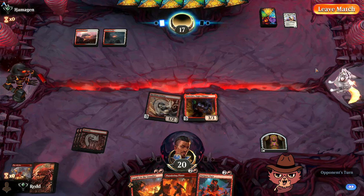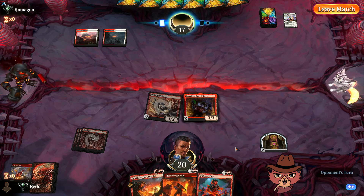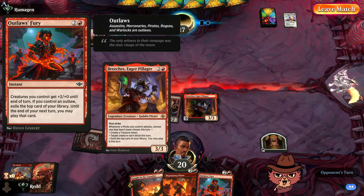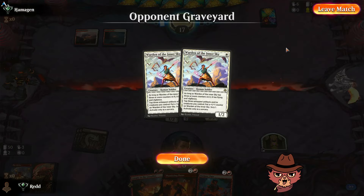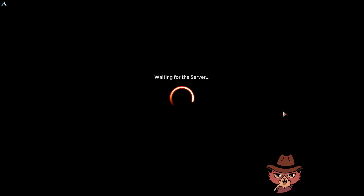We use the bottom ability on Breaches — exile the top card of your library, you may play it this turn. GG opponent. The first two opponents here got a little caught up on mana. I'll take the victories though because they're hard to come by, and our deck was carving out nicely — we're seeing things when we need to see them. Between Breaches and Outlaws Fury, we're constantly having extra things to play off the top.